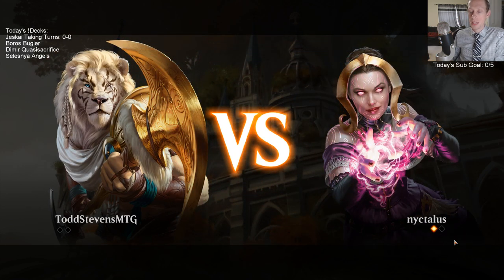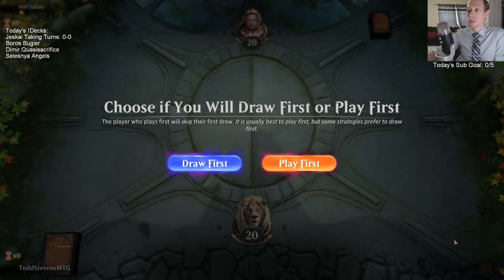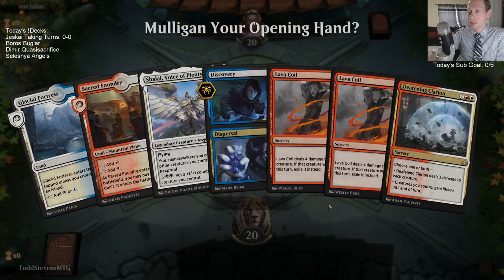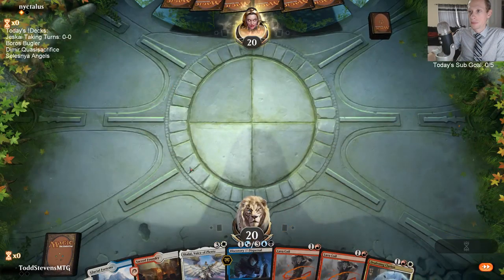This is not bad against aggro, we just don't need all of them. It's still our best win con. It only costs two mana - it's just not necessarily what we want to play exactly on turn two.